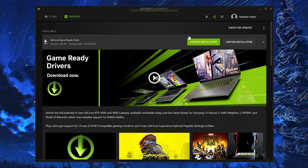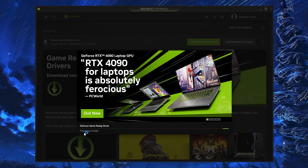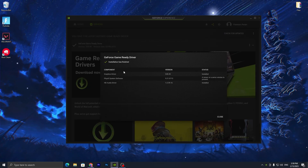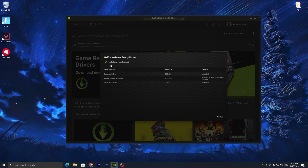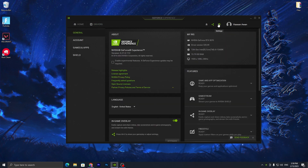Once you download the GeForce gameplay driver on your PC, it's time to install it properly. Go for the Express Installation option, click Yes, and wait for it to prepare and install. This will automatically install the NVIDIA driver on your PC. Once the installation is finished, you will see a screen confirming all drivers are installed. Simply click the Close button.